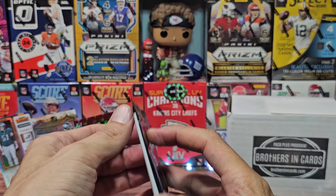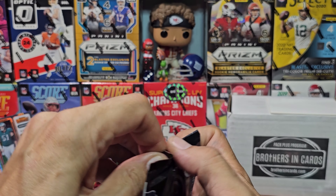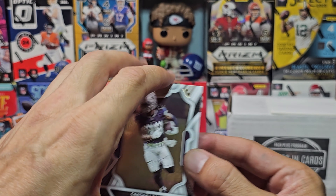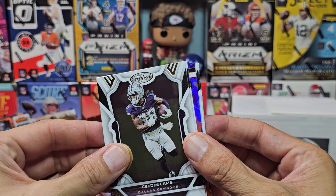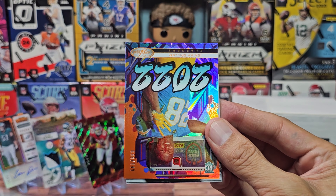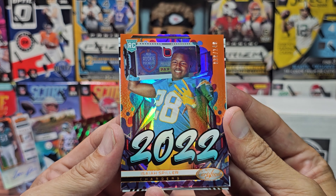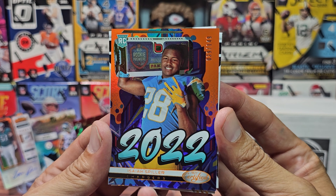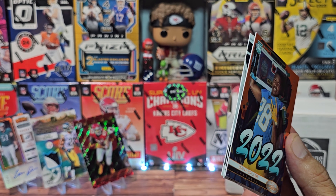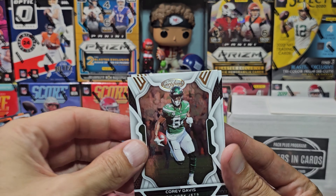That was a non-eventful pack. This one is definitely thin — no filler, so potentially the secondary auto is in here, which could be good. We got CeeDee Lamb — let's take a peek... I don't think so. We got CeeDee Lamb, Darius Leonard, Isaiah Spiller, and that one is numbered out of 149 — number 39. Not too bad for the rivals over there in San Diego. Cory Davis, and we'll move on.